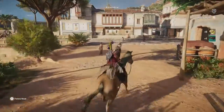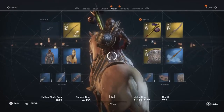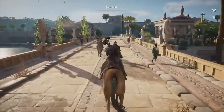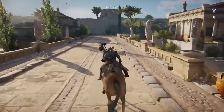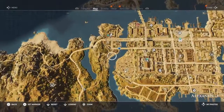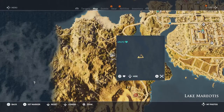Sweet, another ability point, but I believe that just puts me at one. Let's check — yep, just one point, so I need one more. Before we wrap this up, let's go do a location. I have not unlocked this fast travel point, so let's go there.